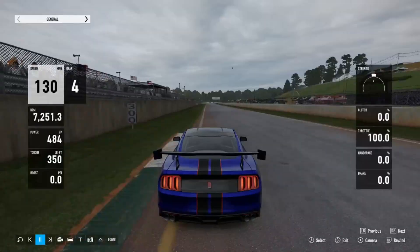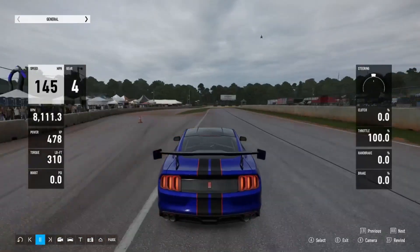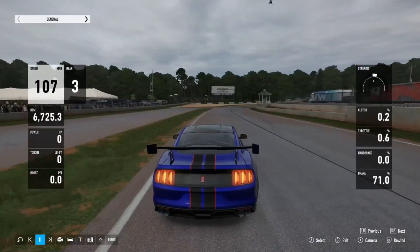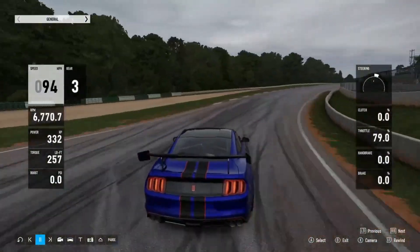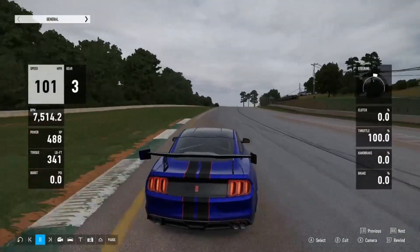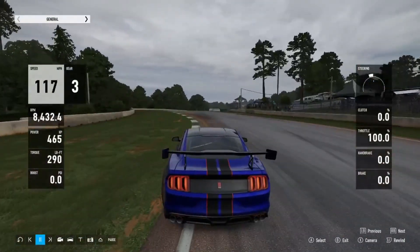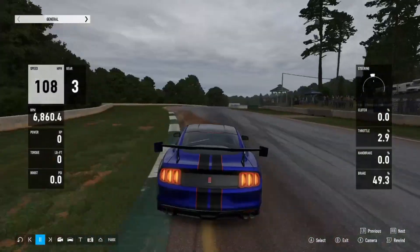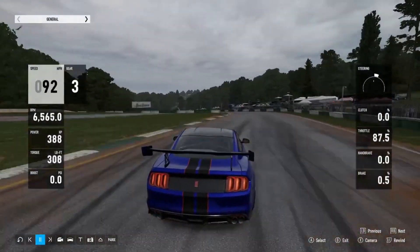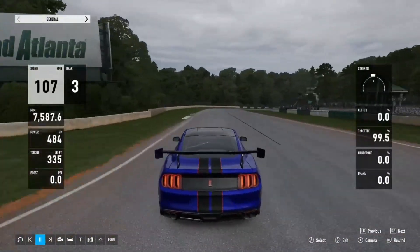Leading up into the first corner you want to keep it in fourth, then gear up into fifth, and then get down to third coming into the first corner. Get onto that curb as it will help you rotate the car and get as far wide as you can with as much pace as possible. Getting up onto the curb works for every single car I've tried so far — it'll rotate the car slightly and then you'll be able to get a beeline for the next corner.